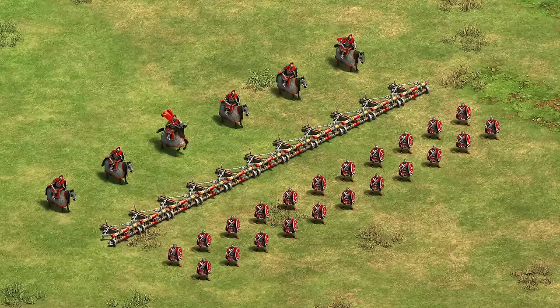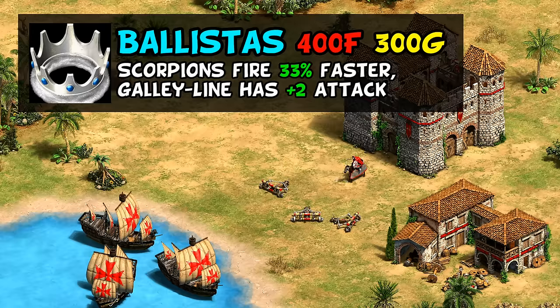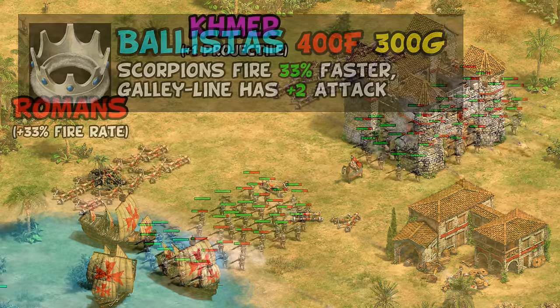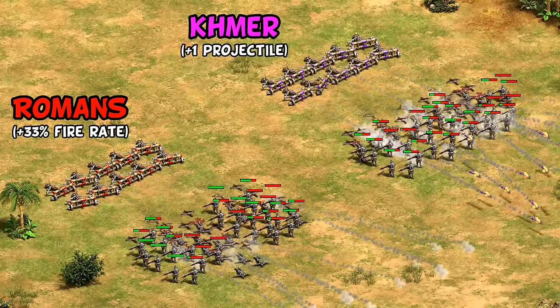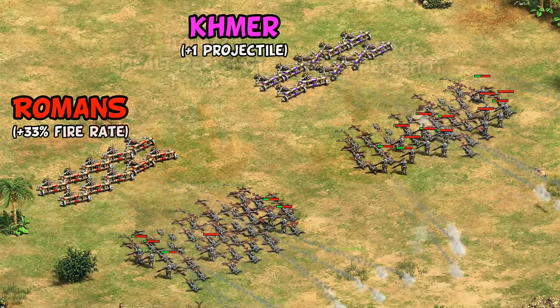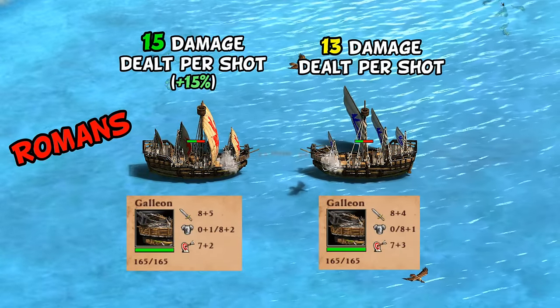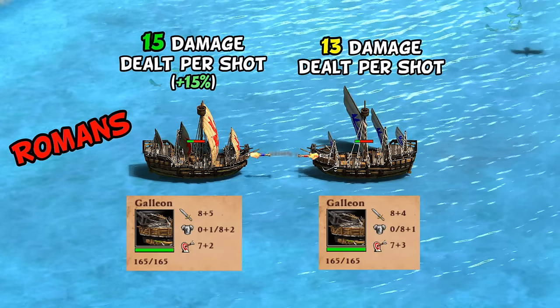With the unique units out of the way, now let's quickly look at their unique techs at the castle. The first is Ballistas, letting your scorpions fire 33% faster as well as giving plus two attack to the galley line. This cements Romans as having among, if not the best, scorpions in the game. They're not as fast as Mongols or as sturdy as Celts, but have better damage output than Khmer, Chinese, or Celts against a large group. And don't forget they're also massively discounted while also being able to track moving targets. The plus two attack combined with one more armor means even with missing bracer, they're still about 15% more effective against other galleons.